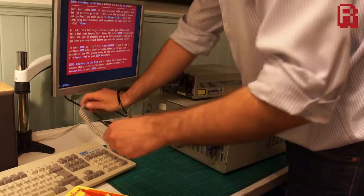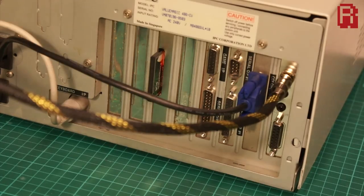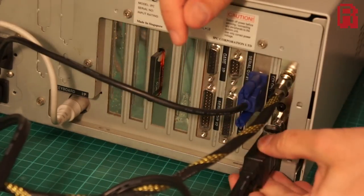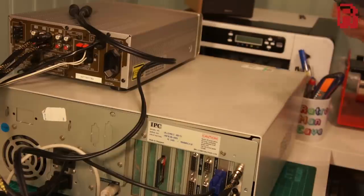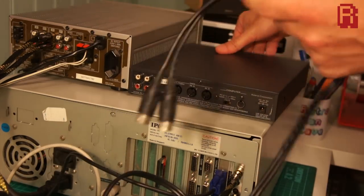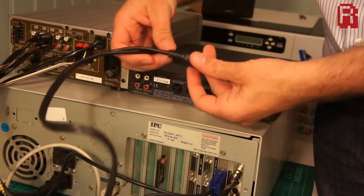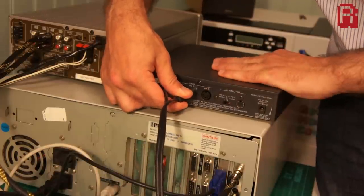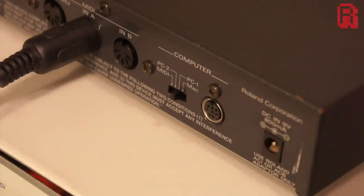And now it's time to hook up that Roland SC-88. If you've been considering buying an SC-88, its younger brother the SC-55 or any similar devices, hopefully this is some reassurance as to just how simple it is to set these things up. They're not made for computer engineers, they're made for musicians and as such they're really easy to get going. A standard MIDI cable connects to the MIDI port on the sound card and the MIDI out cable plugs into the MIDI in of the Roland device.